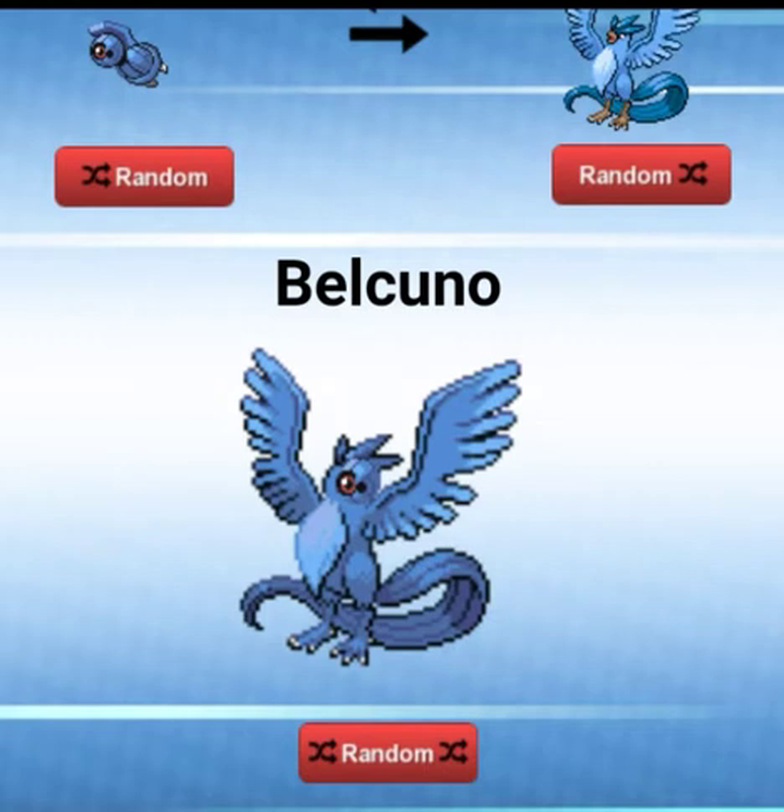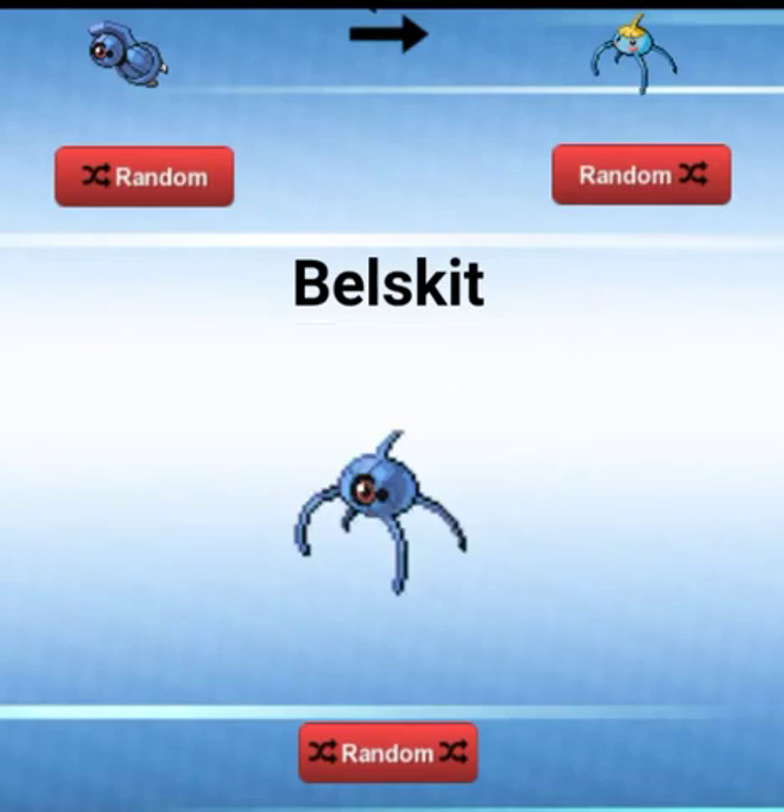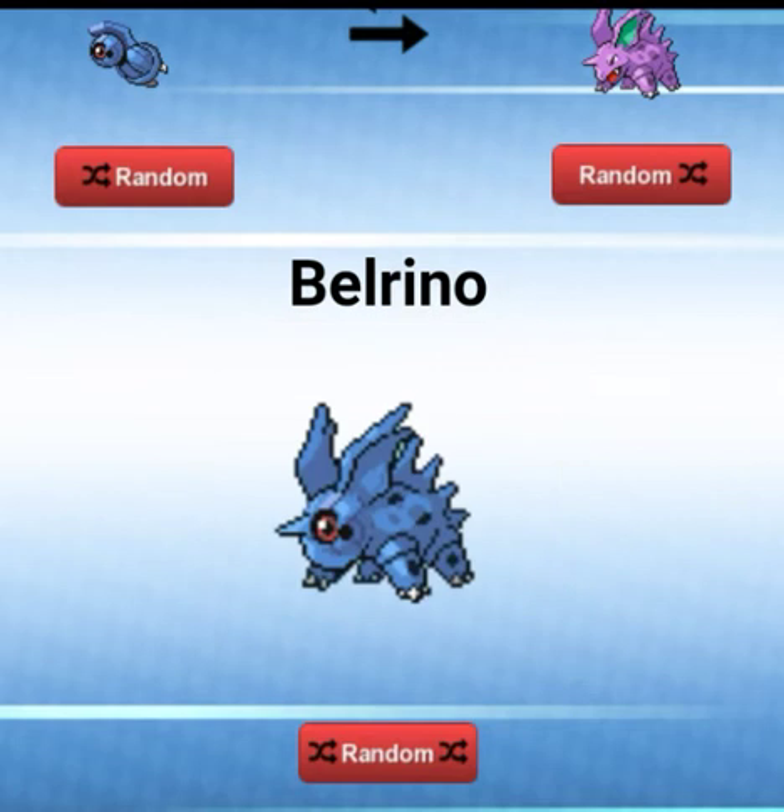Cyndaquil's already all blue, so I can't go about the color scheme. We got a Belskit. It's cool that Beldum — like its eyeball — it's just one round circular thing, like an appendage, basically.